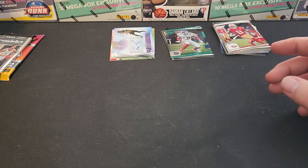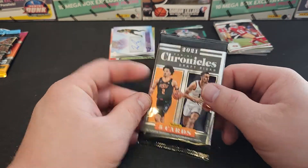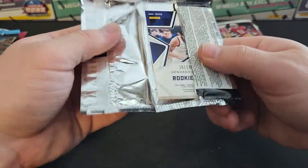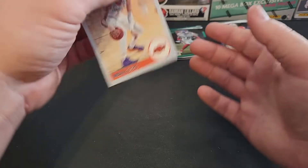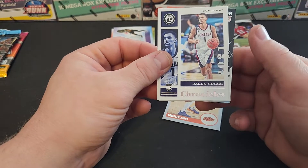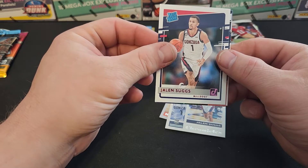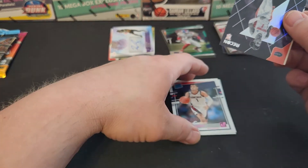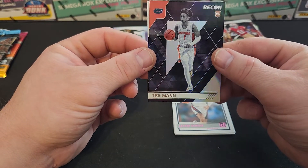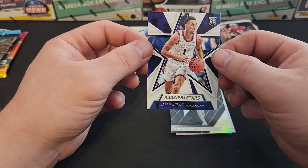Let's go to basketball. This is 2021 Chronicles. There's Cade. Jaylen Suggs — here's the pink Jaylen Suggs rated rookie. Here's a Trey Man Recon rookie. They're all rookies. Another Suggs — it's basically a Suggs pack.